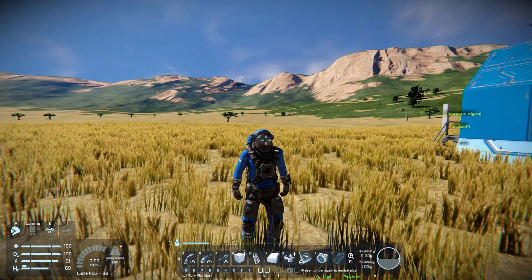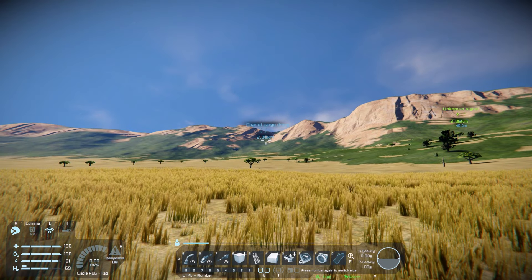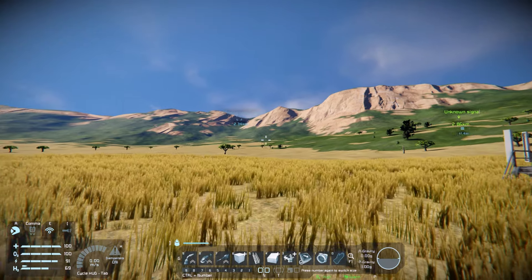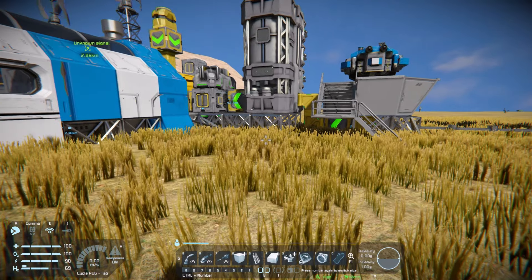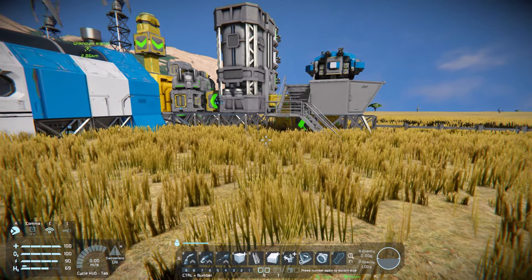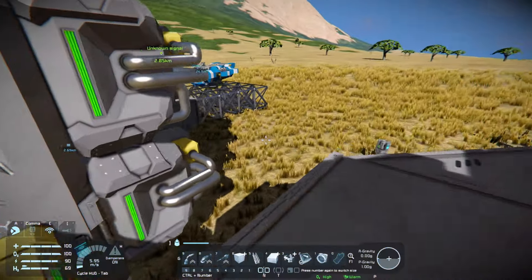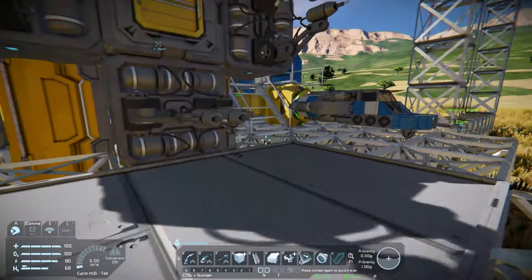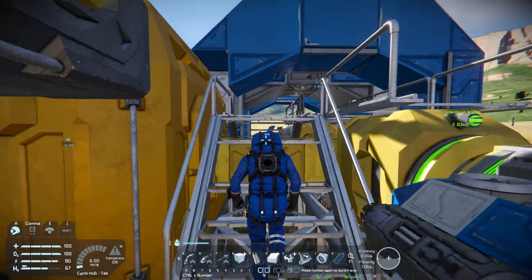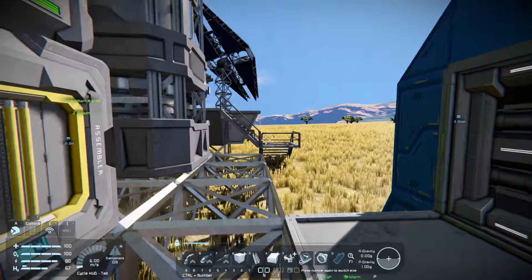Hello everybody and welcome back to episode 11 of the Space Engineers Survive With Me tutorial series. As our drone disappears over the horizon heading back to the drill rig base, we are going to discuss building a little zone to launch and land the Rinkodon shuttle that we built last time. We've got it over here and this bad boy is ready to rock and go to space, but we want a good spot to park this thing and keep it safe — much like the rover — with a little hangar bay.